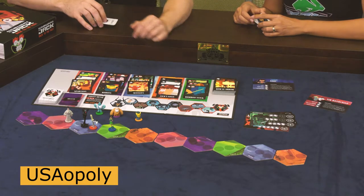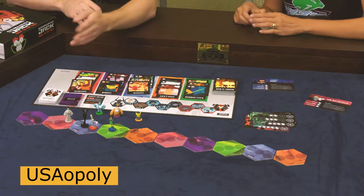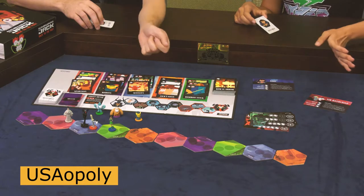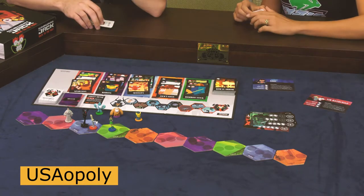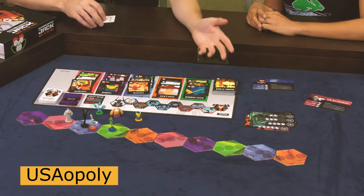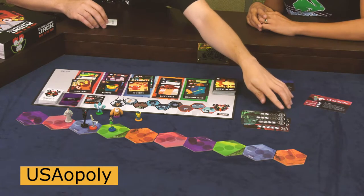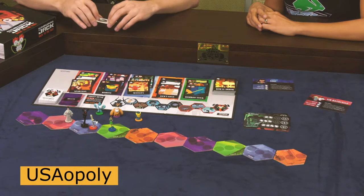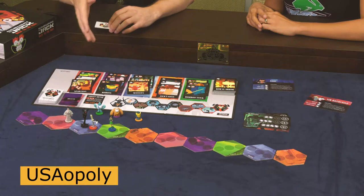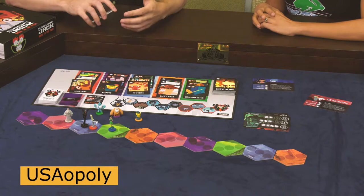If you end your movement on a colored space, you're able to draw a card from that space. Movement is always from back to front, and cards are selected front to back — so the player furthest back moves first, and the player furthest forward selects their card first. If you reach the end of the path with one of these sets, you can place your figure on the corresponding space and score the points. Also, Jack is out here moving around — none of us get to play as Jack.